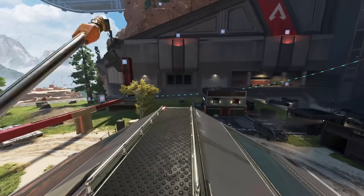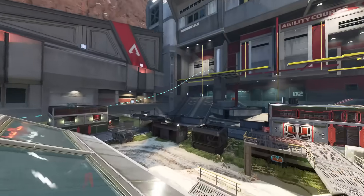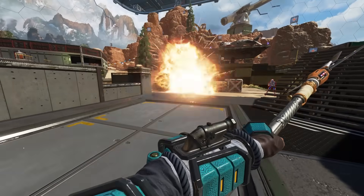Valk's heirloom has a very cool feature completely unique to her. In this inspect animation, she flings an explosive, and the strange part is this animation creates an explosion about 10 metres away from you after you fling the explosive.